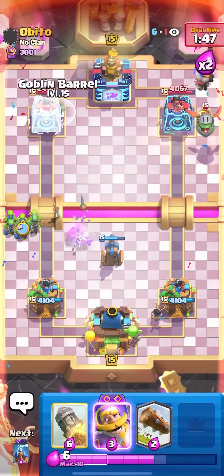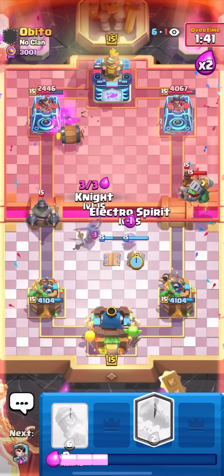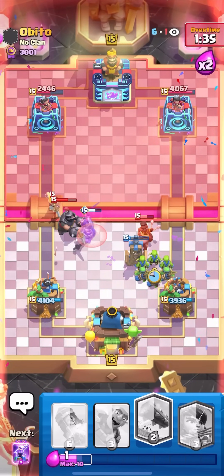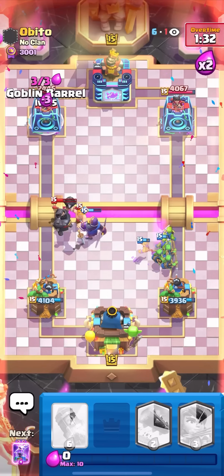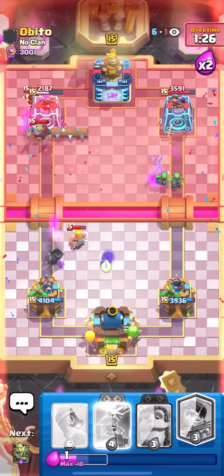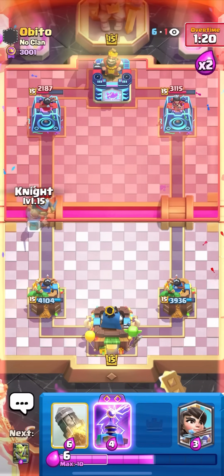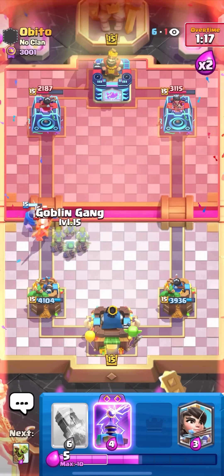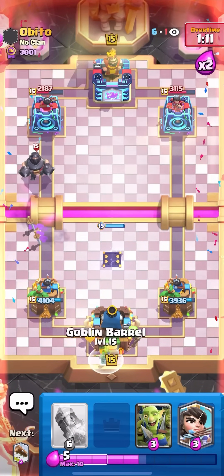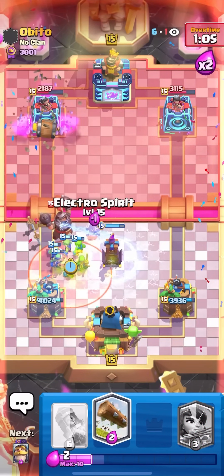Now we're in the perfect rhythm where it's kind of impossible to lose. Every time I have a Tesla I put it in the middle — it kills all the cards he cycles in the back. The only time he can ever kill my Tesla is when he goes for a Mega Knight push, but every time he does I just cycle another Tesla. He goes for Evo Zap, which helps him a little on offense — but Goblin Gang once the Evo Zap runs out, and I'm already back to Evo Tesla. I can Log here too.